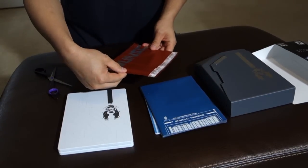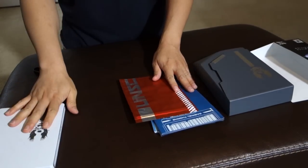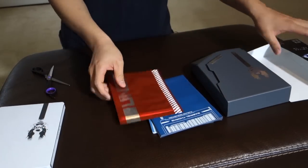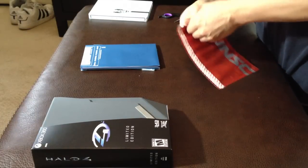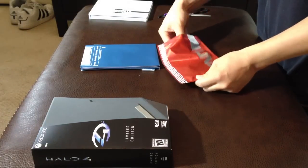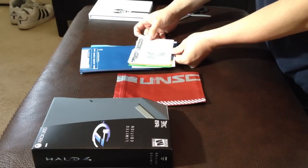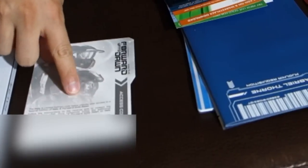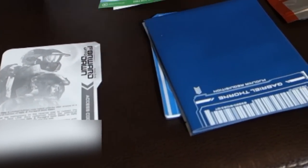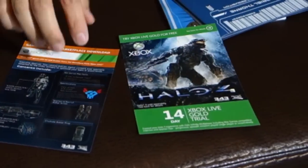Let's see what this is. This is the UNSC — well, this is the game obviously, so I'll leave that to the end. This one here, I'm not sure what this is, let's open it up. So here's the Forward Unto Dawn access code. Then I got the Xbox 360 add-ons.